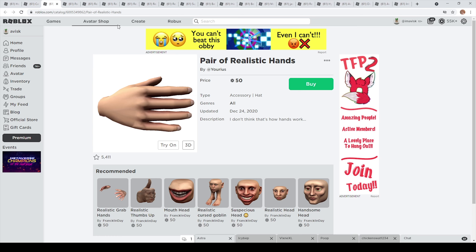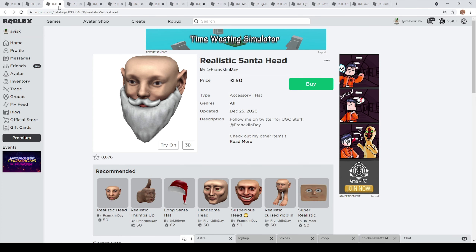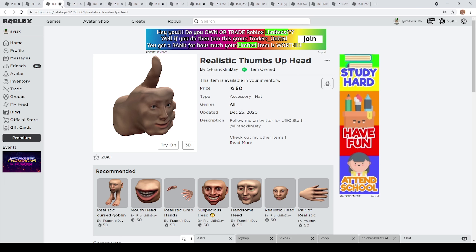We have the pair of realistic hands for just 50 Robux, with over 5,000 favorites — a very nice item made by Urias. There's also another version for 50 Robux, really affordable and quite cool. We also received something for Christmas: a realistic Santa hat made by Franklin Day for 50 Robux, with 8,600 favorites. And we have the realistic thumbs up hat for 50 Robux as well. I really appreciate that Franklin Day prices his items at the cheapest price possible — over 20,000 favorites, which is really incredible.